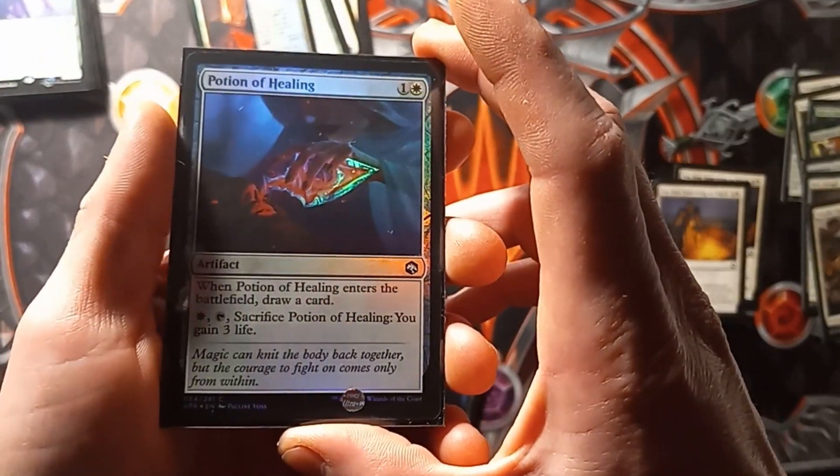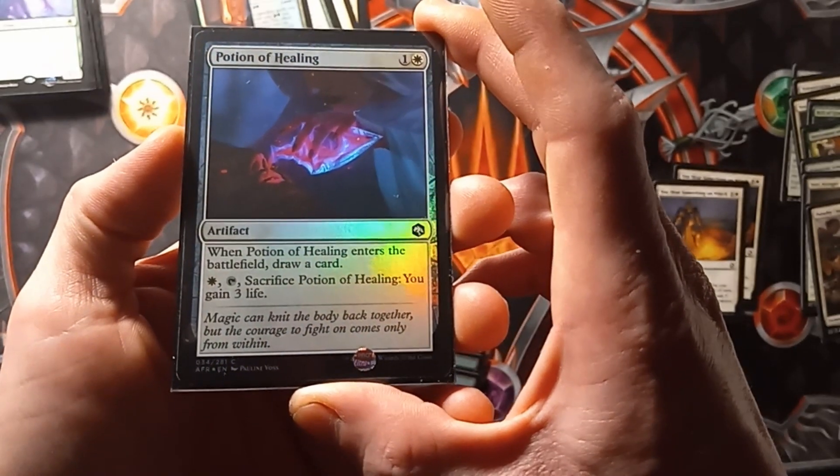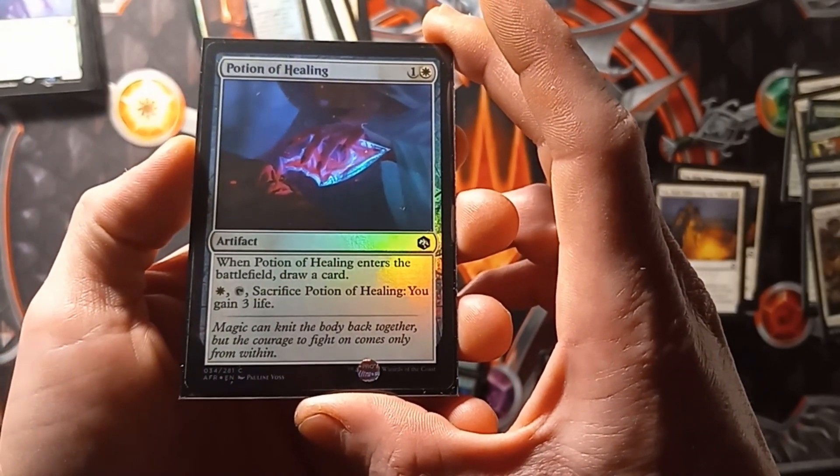Next up we have Potion of Healing. When Potion of Healing enters the battlefield, draw a card. Then you can pay a white, tap, sacrifice Potion of Healing — you gain 3 life.